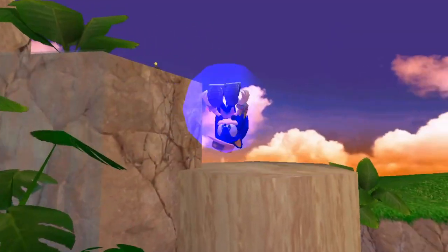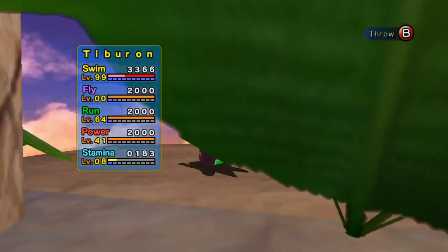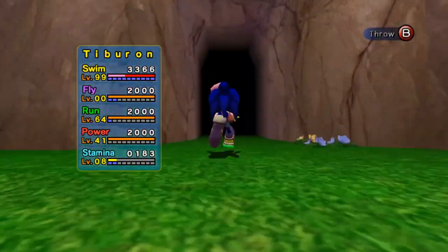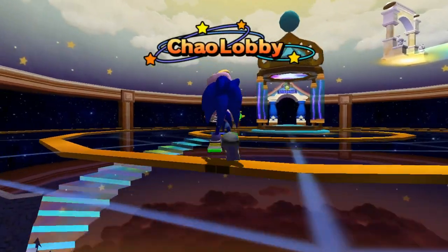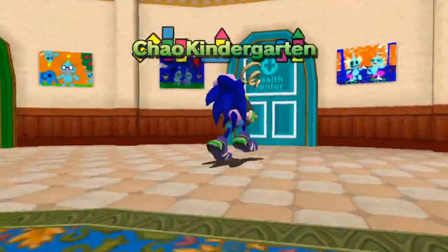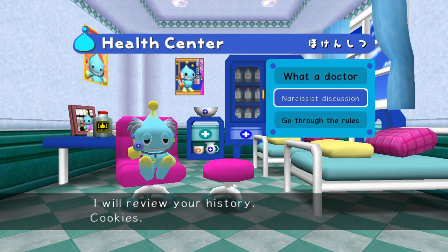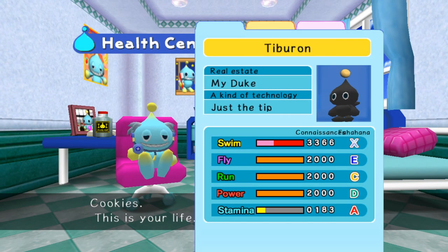There must be some other Chow around here — oh there's one up here. Looks like I'll wake them up. This is Tiburon, another Chow that has an X ranking in swim. I know you're tired but I'm going to take you briefly to the kindergarten just to show that off. They get this very special fruit that makes a Chow's S ranking go to an X. And yes, I still have the Google Translate mod enabled. Yeah, there's the X rank.